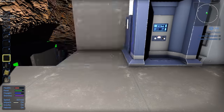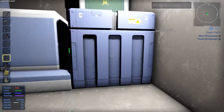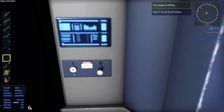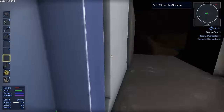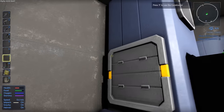Now we put this down and rotate it properly. We have some O2 — you take the O2 bottles, put them in the station, and you get oxygen. We can't make the medic station until level 10, so unfortunately there's not much we can do about hit points at the moment.